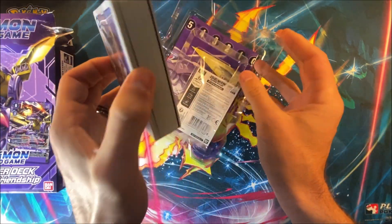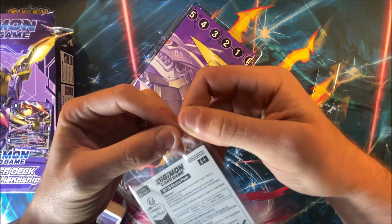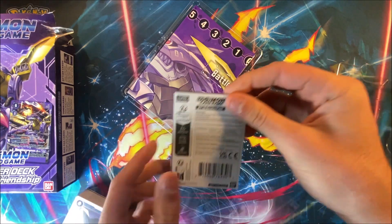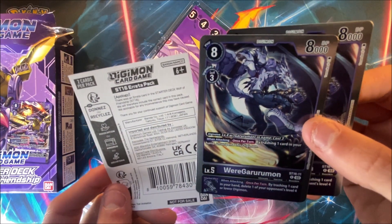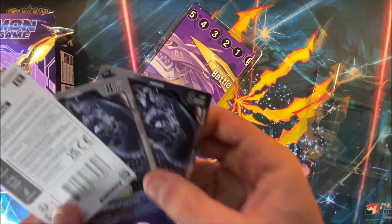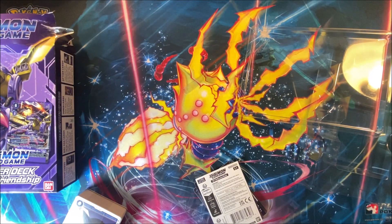Let's start this off by taking a look at... What are these? ST-16 Entrant Errata Pack. There's an errata. There's a card in here — I've never seen this happen. We got WereGarurumon! So there's an errata. That's cool — they included the correct card. Extra stuff. I wonder if the WarGarurumon deck had anything like that. I didn't see it if it did. I'll take extra stuff, I don't care.